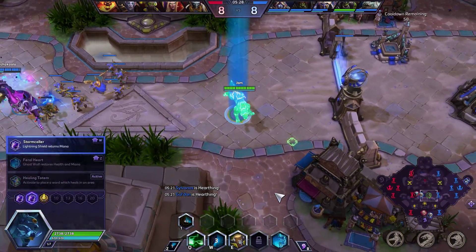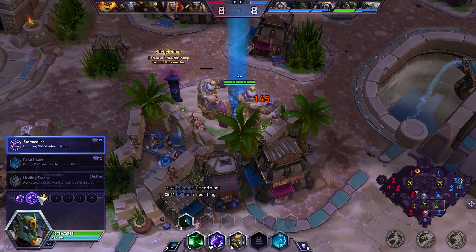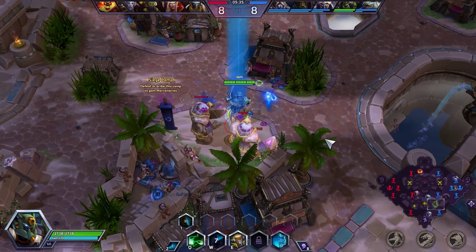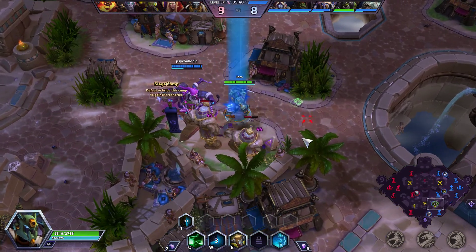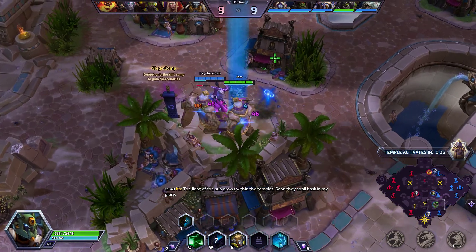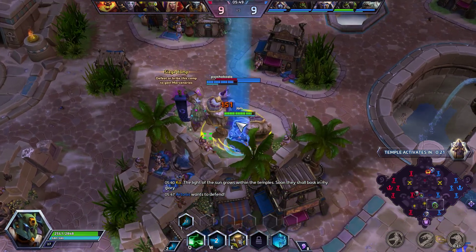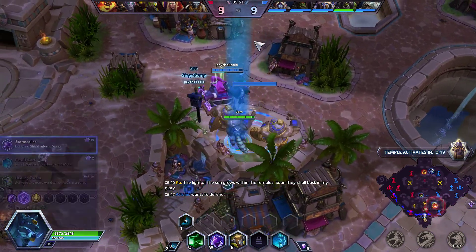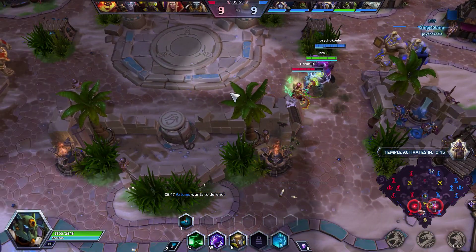Oh look, he didn't even reach us — be gone! I do enjoy this Lightning Shield. I would rather have Healing Totem, but I like not being out of mana all the time — that's a big plus. So it's four mana every time it does damage. He's good at taking merc camps. This is a small merc camp, so it can trigger maybe 25 times — that gets me 100 mana.